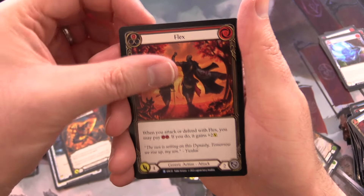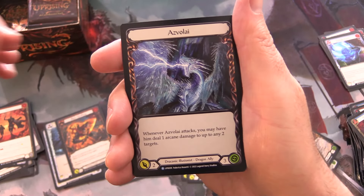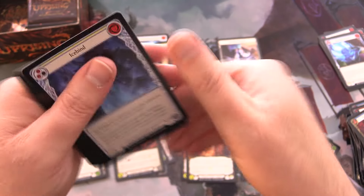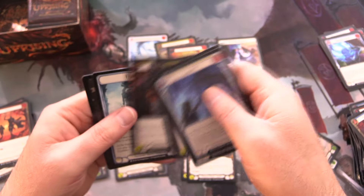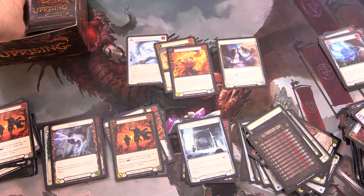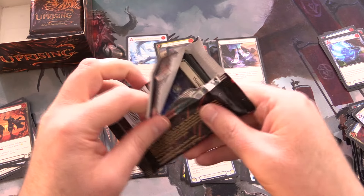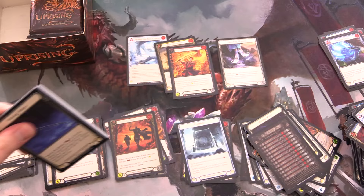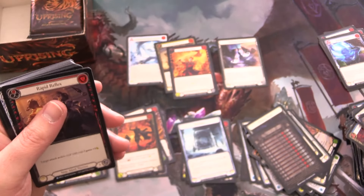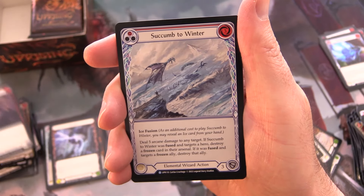We have Flex for the rare, Invoke Asveli — pardon my pronunciation. Foil Flex. I think we're probably out of luck for more cold foils, but maybe a marvel. Actually, a cold foil might preclude a marvel — the marvel itself is a cold foil, so we're probably out of luck on that front.